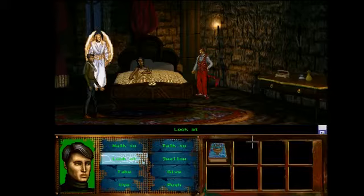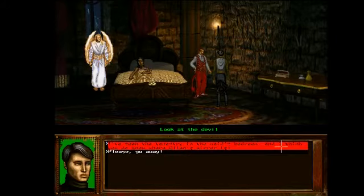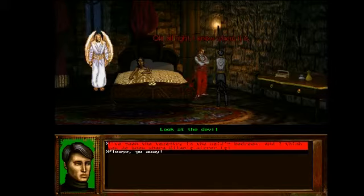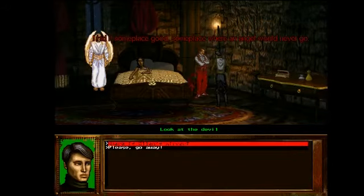So the angel wants to guide Ellen's soul to heaven; the devil wants to take her soul as currency. I'll talk to the devil as well. Even though Sam figured it out, you have to get the devil to fill Ted in. I've seen the tapestry in the maid's bedroom and I think you do know where Ellen's mirror is. 'All right, I know where it is — I hid it before the angel showed up. I want golden boy to use it to his advantage.' Where is Ellen's mirror? 'I hid it someplace good, someplace where an angel would never go.'